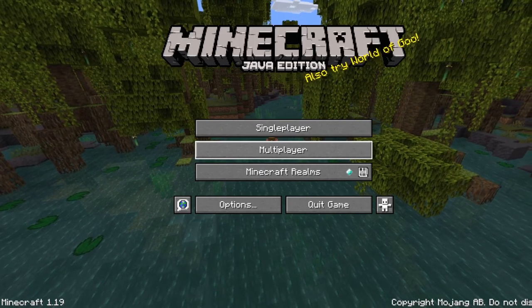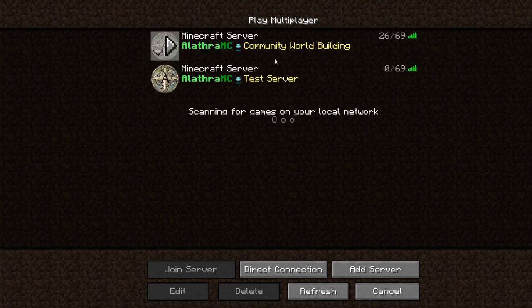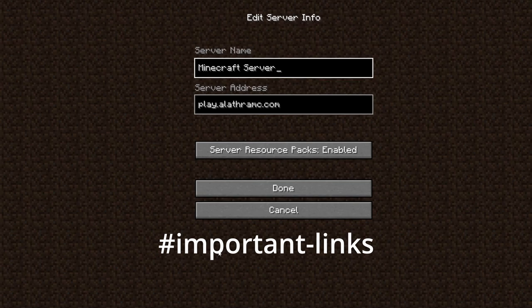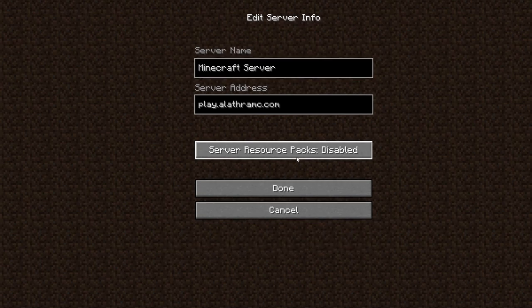You must use the server's resource pack in order to see the custom weapons. You can download the resource pack in the important links channel in our Discord. You can also have the texture pack auto-download when you join the server, which is what I'm showing here.